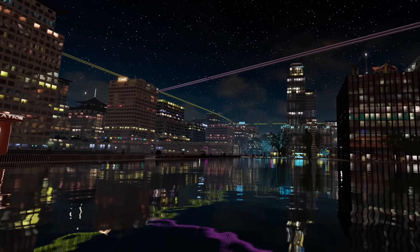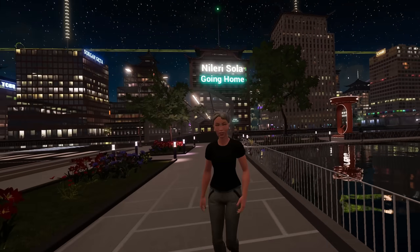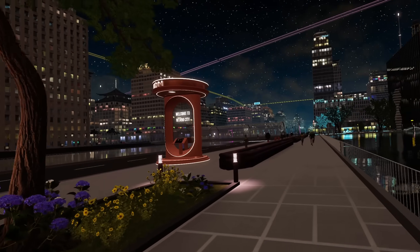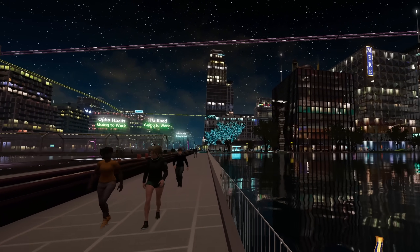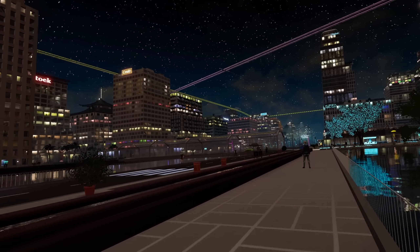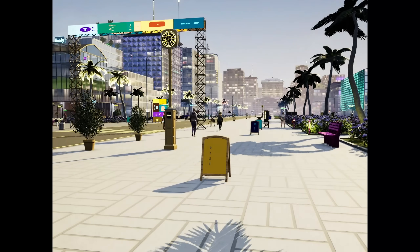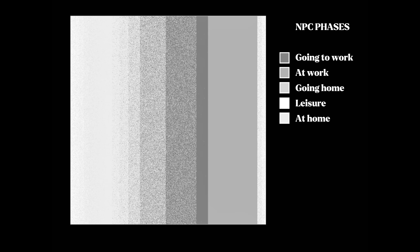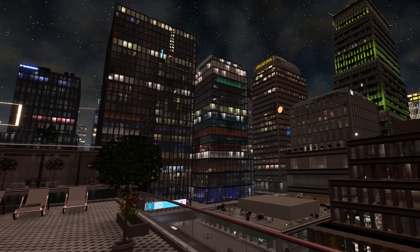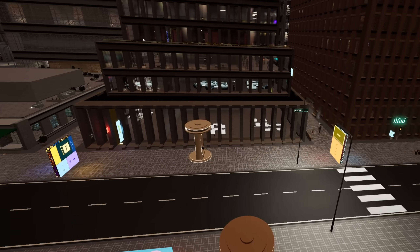I've also changed the distribution of work schedules to be clustered around the common 9-to-5 work hours, so now the majority of NPCs will work around that time, creating rush hours in the morning and common leisure hours in the evening — which adds to the city feeling alive. There are still outliers who work at night, but they are rare. On the render target, when I speed up time, the channel containing the phases of NPCs shows a solid gray zone representing all NPCs currently at work — it's solid because work schedules are set to specific hours calculated from each character's x coordinate on the render target. The other phases are noisy because they depend on individual commute times and a randomness factor.